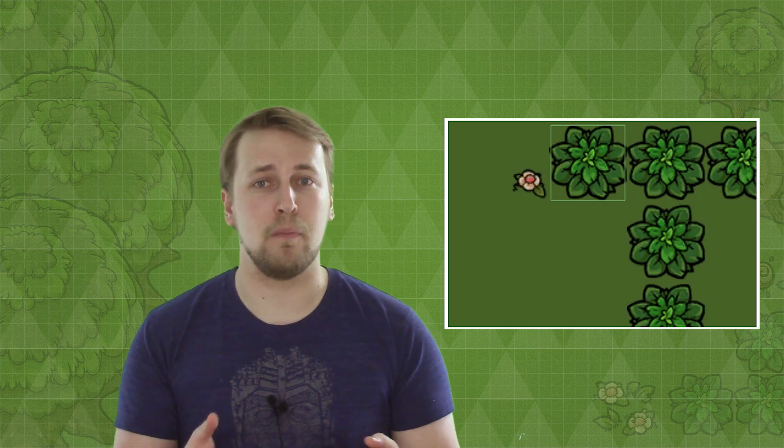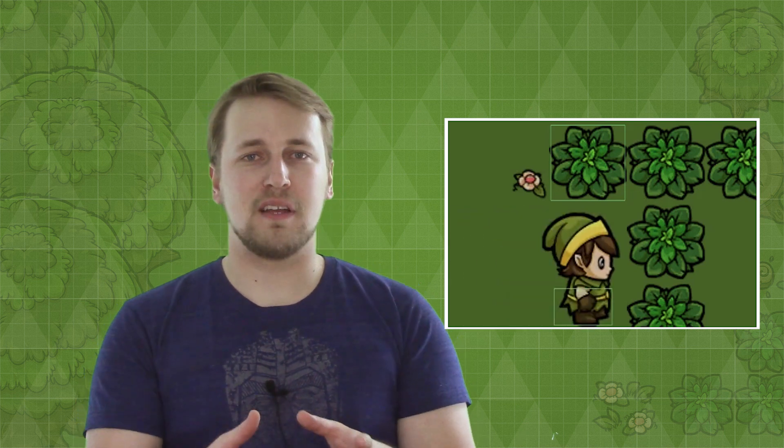For example, the bush is represented by a box collider. Even though the bush has many small nooks and crannies, it actually looks good enough if our character simply collides with a box, and it's much simpler to calculate. Our character is also represented by a box.